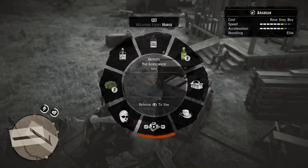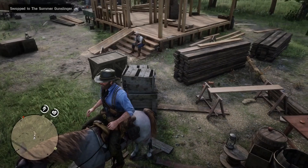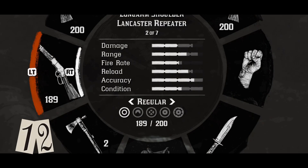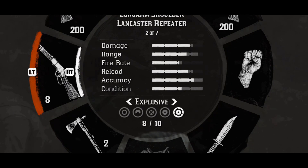You can clean your clothes by simply swapping them using the slots on your horse. To select the correct ammo when in the weapon wheel, press left on the D-pad.